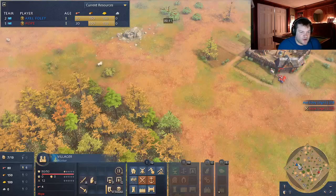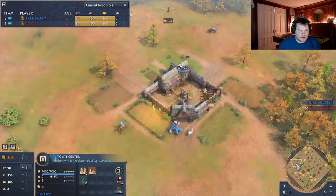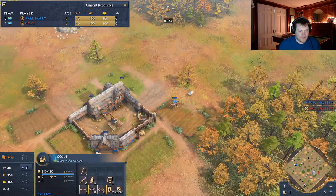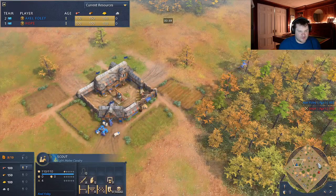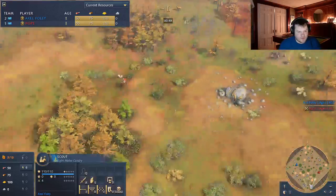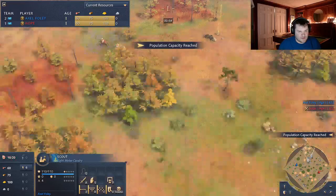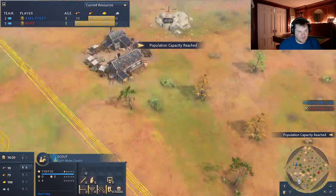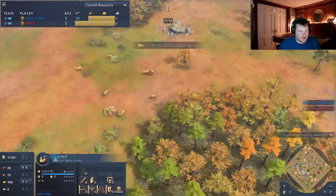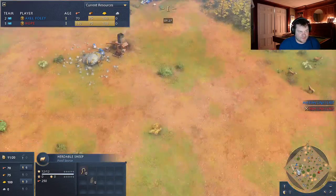This guy opens with a scout, and I also had to open another scout. As French, I feel it's pretty necessary — you really need sheep. I really like sending the first scout across the map, but I wanted the sheep. He goes to the right and left, which makes a lot of sense. I remember a video that said this is where most of the sheep sit. He's doing a great job with the sheep and I feel like I didn't.